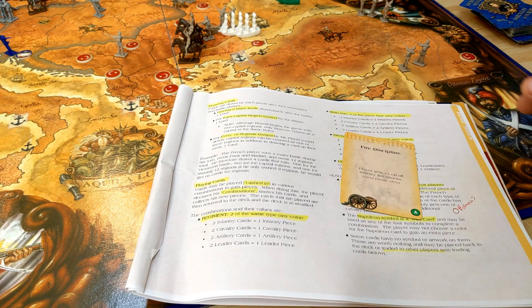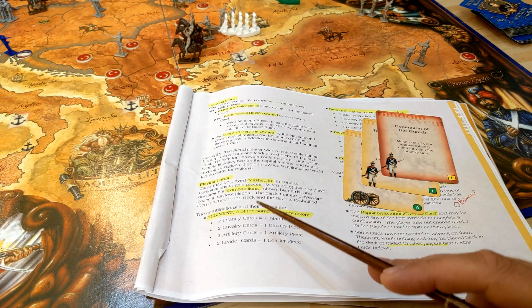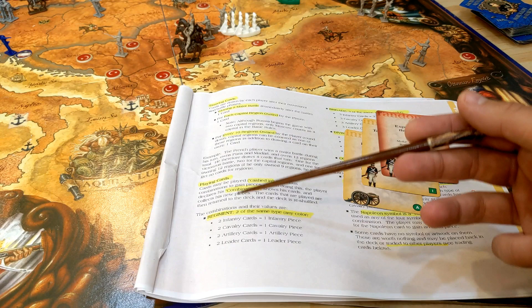When you win a major battle — that means more than six units on each side — you draw a card. For each capital region you own you get one card in the draw card phase, and for every ten regions you draw a card. You then cash in those cards in the next phase.